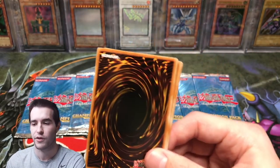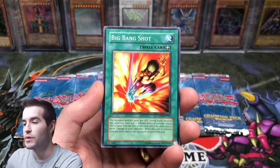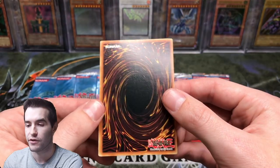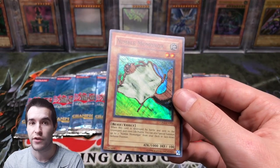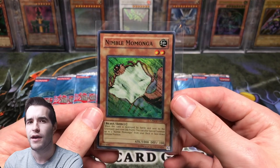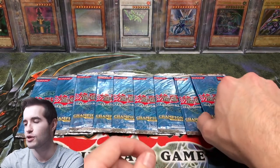We shouldn't get any rares though because we're opening all foil packs. We have Twin-Headed Behemoth — we're looking for Happy Lover out of the common slot. Big Bang Shot is in here too, and some other two-dollar ones like Thunder Dragon and Nimble Momonga. I didn't get a Nimble Momonga last time that could grade. I did get two PSA 10s — I graded a Smashing Ground PSA 10 and a Magician of Faith. I didn't get the ultra rare Magical Stone Excavation and I didn't get a Nimble Momonga.